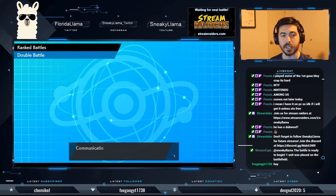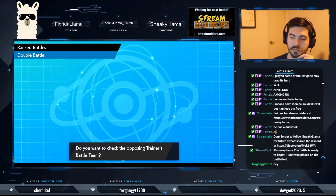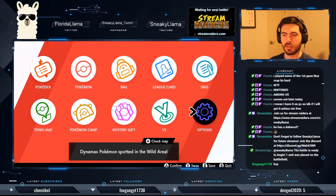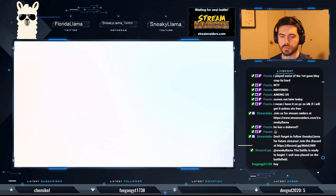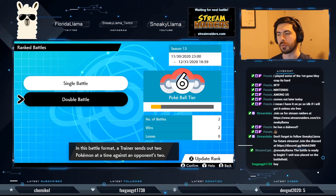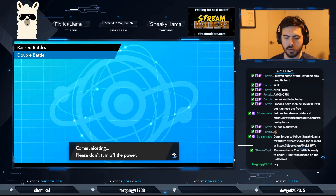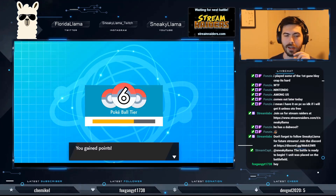I've gotten into Master Ball a couple of times and gotten into the top 1,000. But it's been a while since I've been back. I want to take a look at my Metagross's moves — I think Thunder Punch can be swapped out. We're 2-0 so far this season; I didn't really expect to run into much trouble in Pokeball tier.